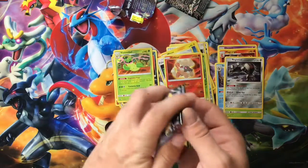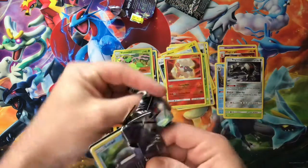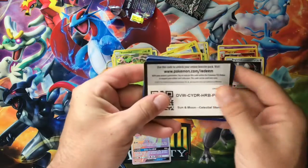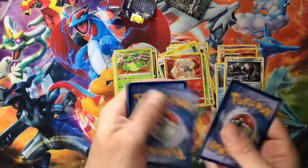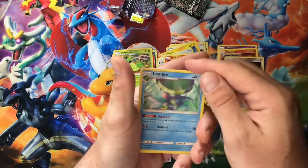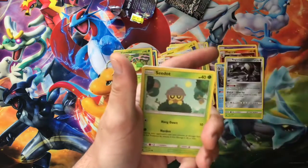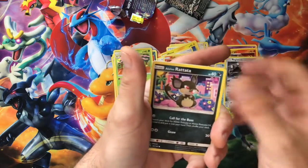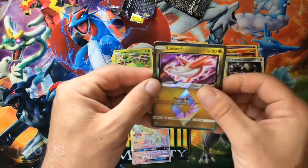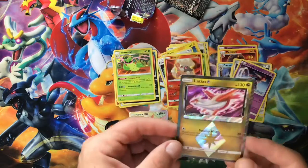This is the last pack — let's go out with some last pack mojo. We got a Lotad right on the front, let's flip it around for the code card. Four to the front — we got a lightning energy, a Lombre, Lanturn, Illumise, Lombre's little baby brother, Seedot, Beldum, Alolan Rattata, Voltorb, and a Latios Prism Star. Hopefully we get something good.